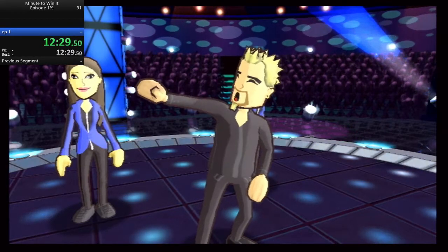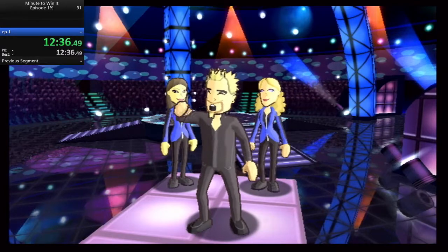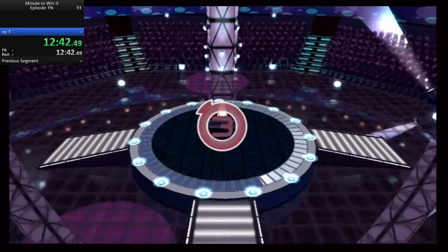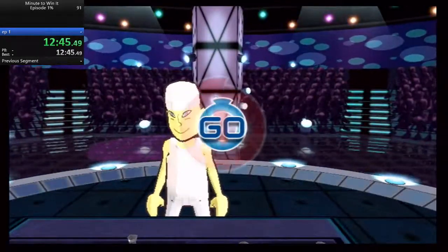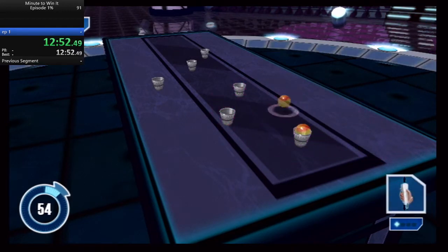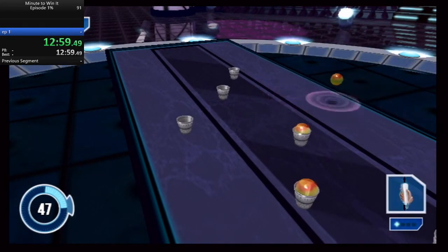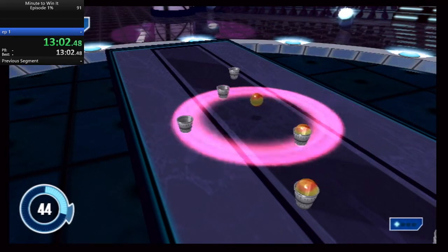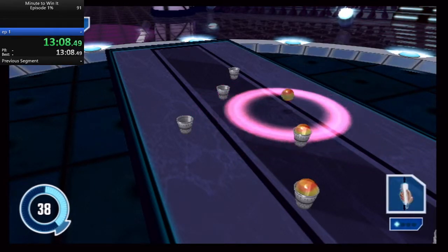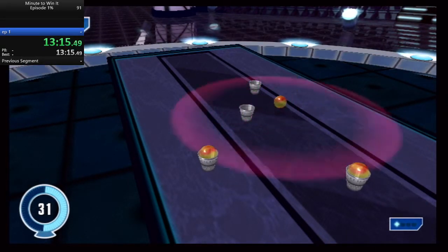This is your level nine blueprint. Nimble Thimble — the thimble. You've got a minute to win it. Good luck. The game begins in three, two, one. 45 seconds. 30 seconds.